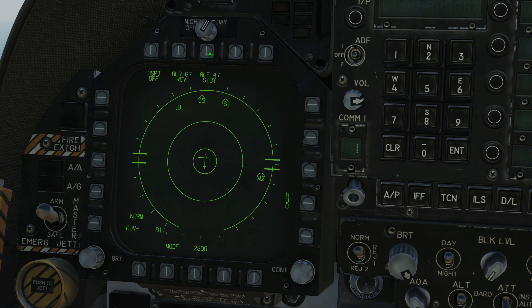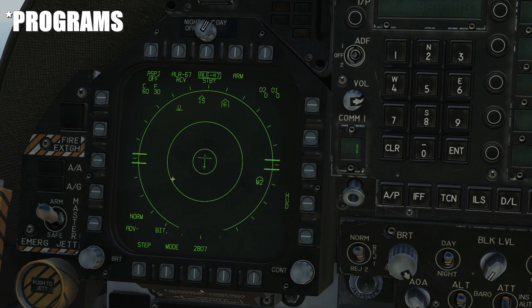Here is the ALE-47 CMDS — it's currently on standby so it cannot be used as it stands. We can get extra functionality here: we've got ARM, we've got the Gen-X expendables, we've got chaff and flare, and we can step through modes here. That's all covered in the chaff and flare countermeasures video.